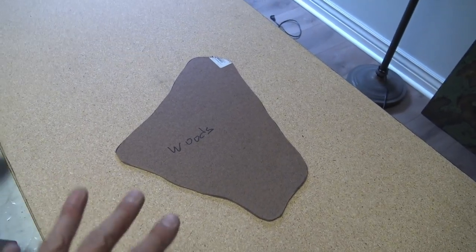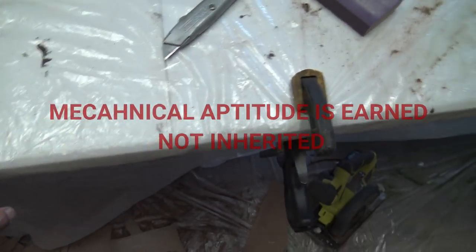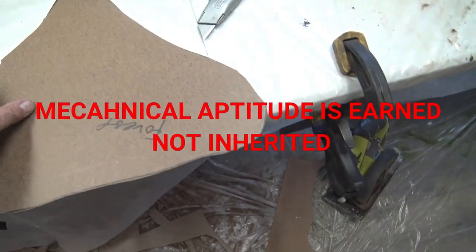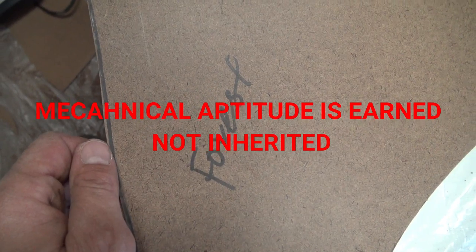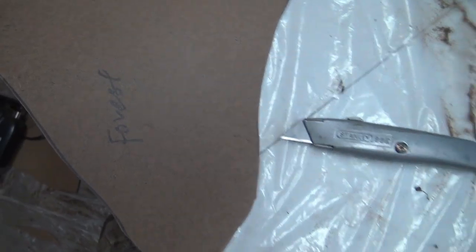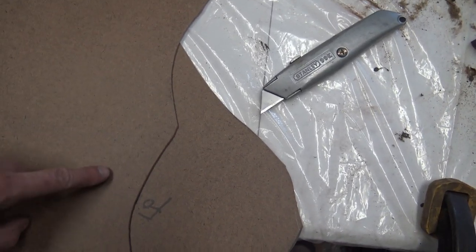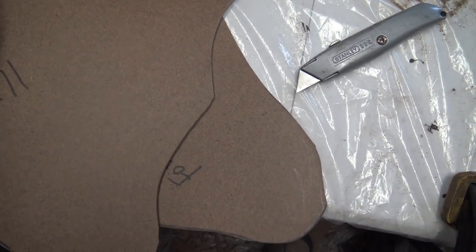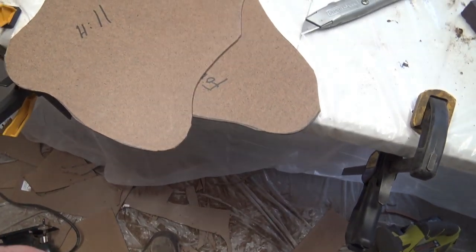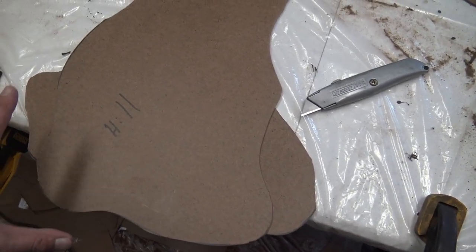I did have some success by the time I got to my fourth piece. You need to practice and see what works for you. When you bring the jigsaw in closer, just guide it in for the first second — you don't want sharp edges. The fourth piece I'm relatively happy with because this is going to be woods.